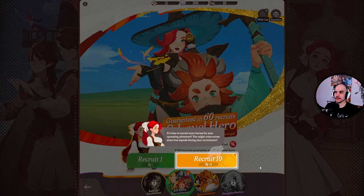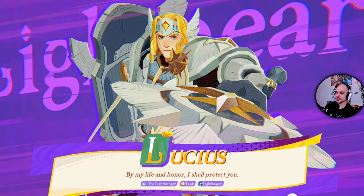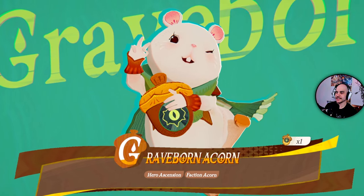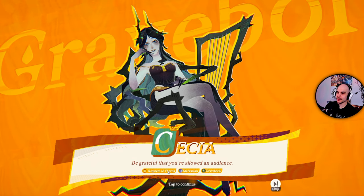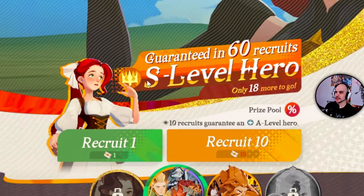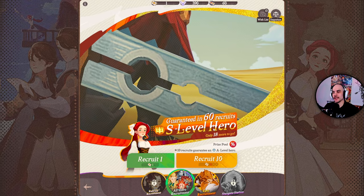So we can roll 10 characters now. Let's go — give me a 5-star or whatever it is. We got it! Lucius, tank. Some random beaver, another random beaver. What the hell — is this like a beaver simulator? Oh, I like her. Cecia, Requiem of Thorns, Marksman Graveborn. She looks cool — we gotta max her out. We got some Bow Lady too. That was a good pull, I think. So we got a guaranteed S-level hero in 60 recruits. It's called S-level in this one. Awesome.